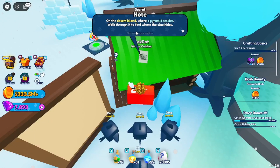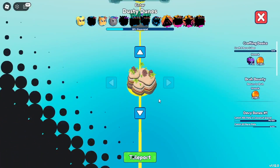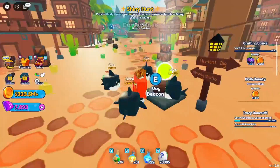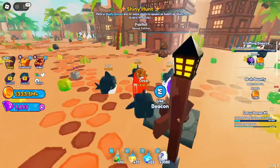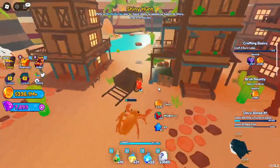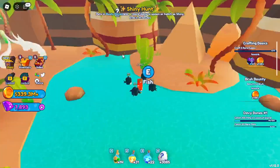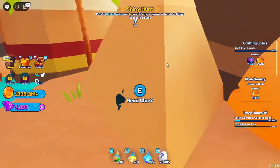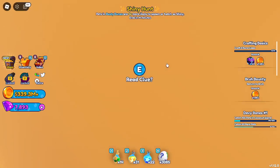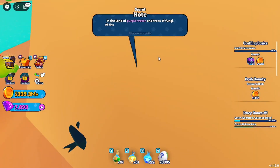The clue reads: on a desert island where a pyramid resides, walk through it to find where the clue hides. Use the beacon and head to Dusty Dunes. You'll need to go a bit of distance — head over to the fishing spot in the corner of the map by the bones, go inside the pyramid, and press E to read the clue.